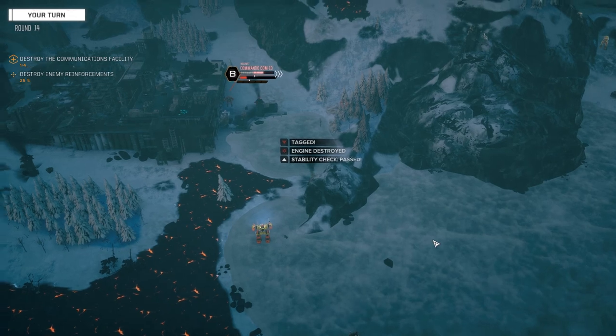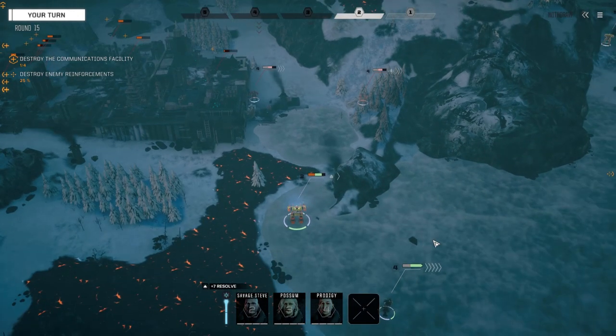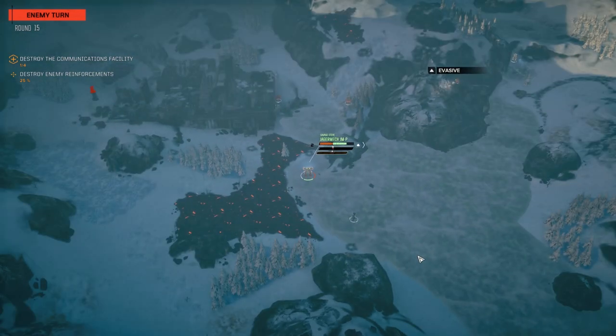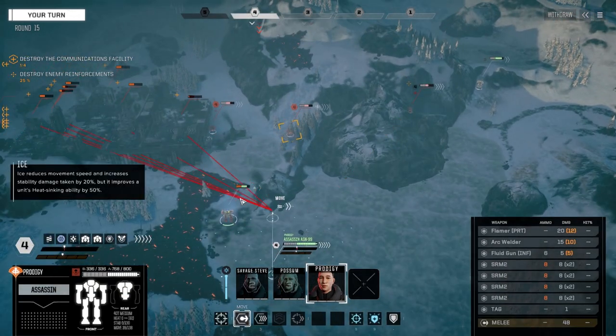We're going to fire. Yeah, there we go - he'd already taken two engine crits anyway. There's something invisible there - there's got to be, there's no way you can miss like that. Let's see what they do. He's moving to join his buddies, although he's exposing his back which is kind of a bad move.